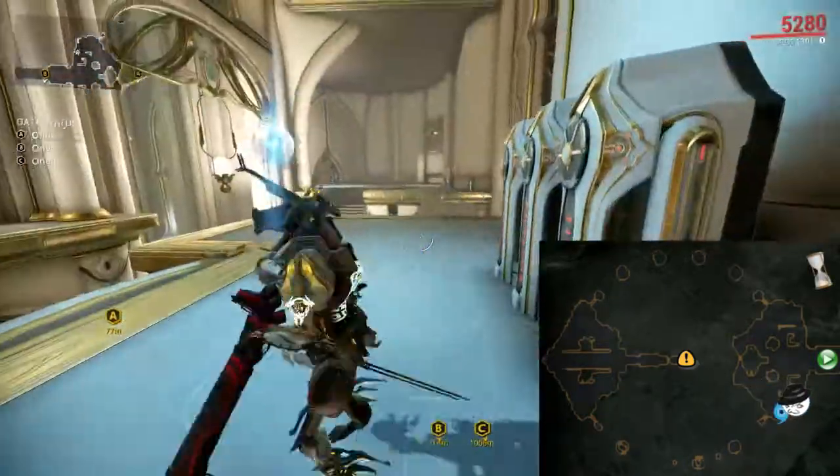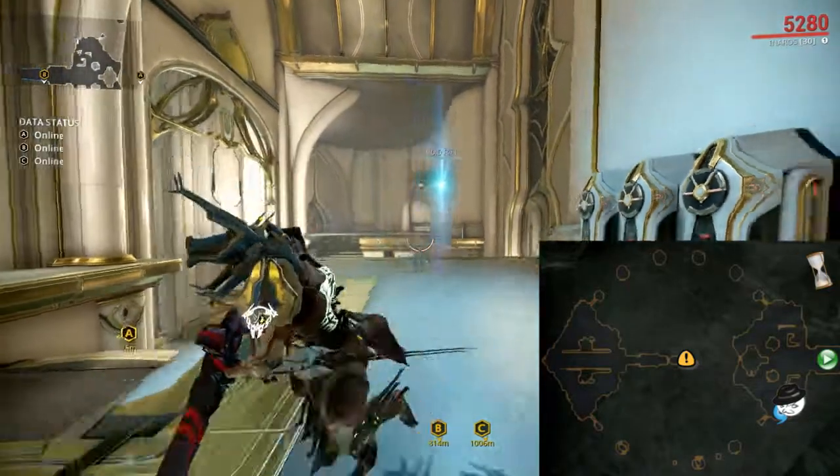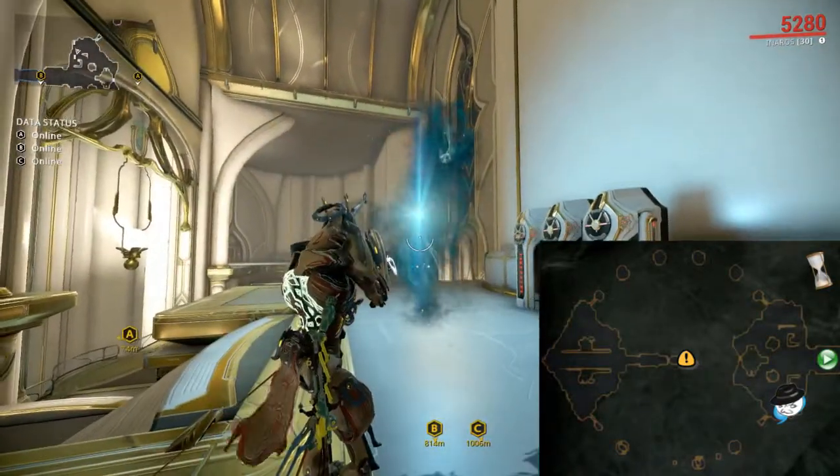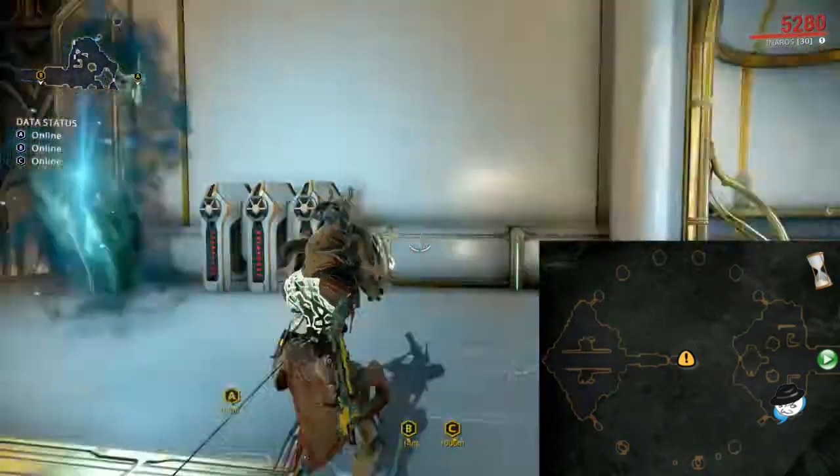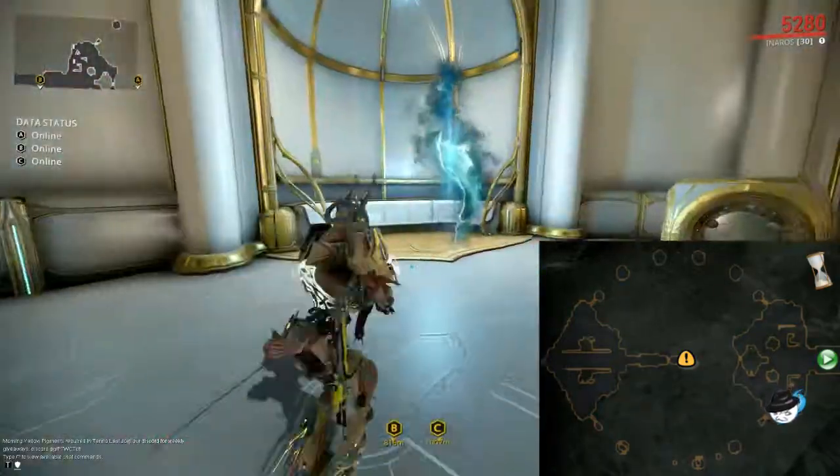Once you enter the rift, there's the rift where you came in from — you could shoot the rift if you want to go back, and once you shoot it you can go in again. But you do not want to go back; instead you want to go into the rift right next to it.